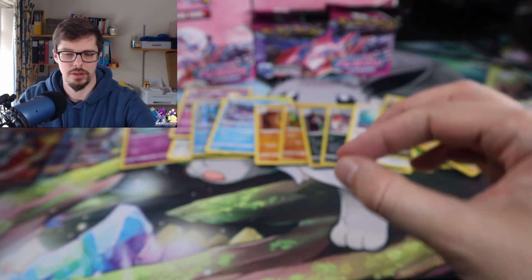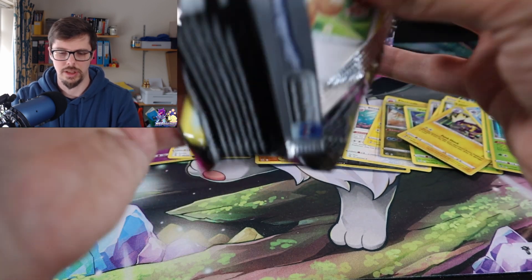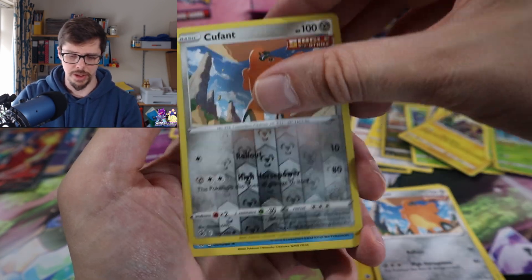That is a pretty good card. Let's go to the back here, change this up a bit. What have we got — Eevee! Eevee is always a good start, I feel like. Don't know why, it makes no sense, but when we pull the Gengar of course it will.